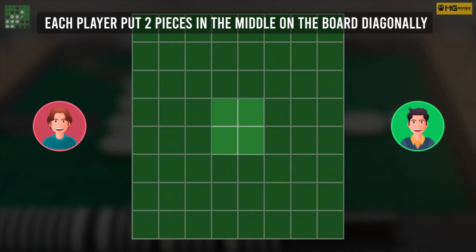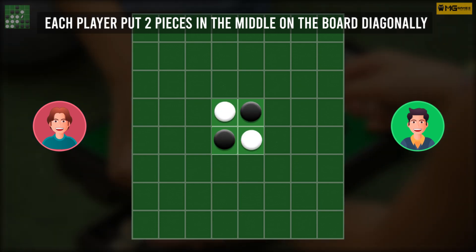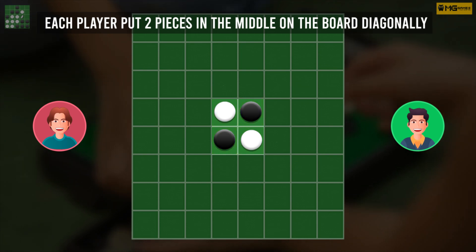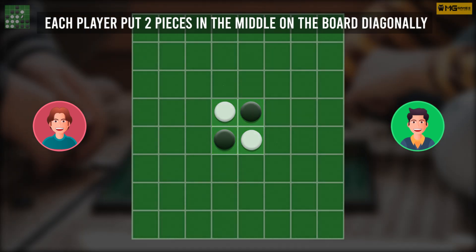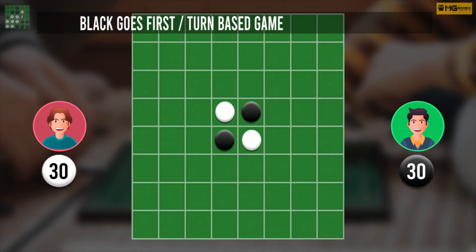Now it's time to understand the gameplay. To set up the game, place four pieces in the center squares of the board so that two pieces are white side up and two pieces are black side up, with the matching colors diagonal from each other. Then split the remaining tokens equally between you and your opponent.